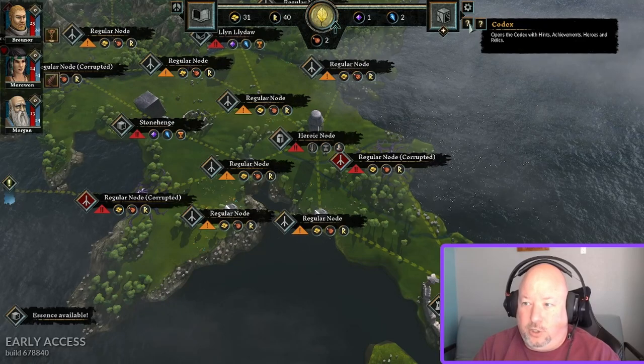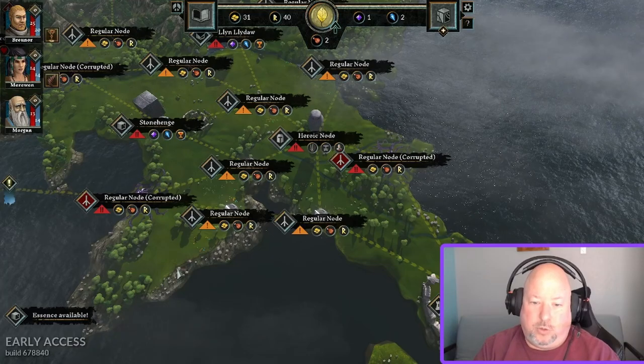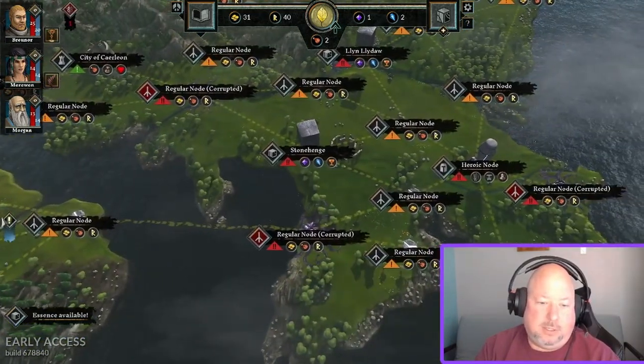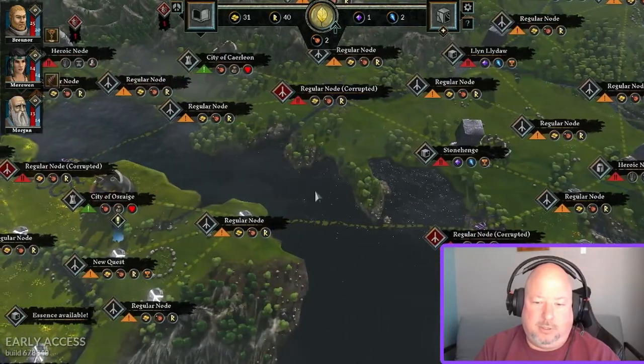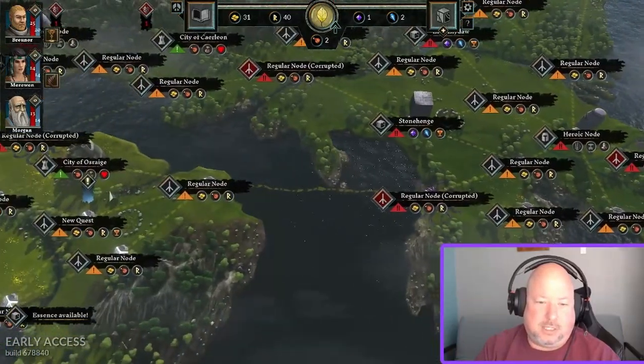Don't forget there's a codex with all kinds of information about what you've unlocked over time. Also, if you're scrolling the map and wondering whether there's a quest nearby, there's an exclamation mark indicator on the side that shows you — that's pretty handy.